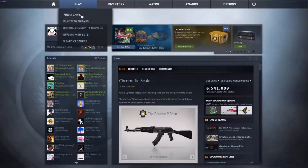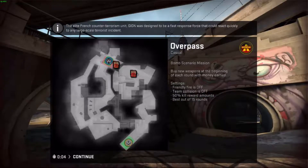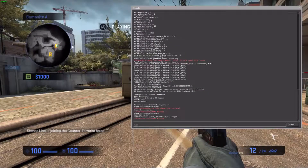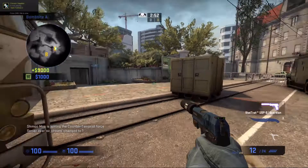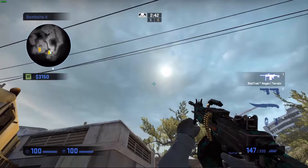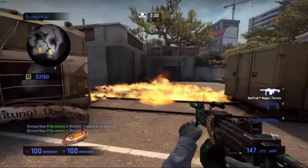Now that we've executed that, once we head into, let's say, offline with bots — common casual, Overpass, best map. Let's just choose CT. And now SV Cheats on, just so I can get enough money. SV Cheats, Impulse 101. So now that we have 9,000, let's do our bind, which is 5. Wabam. So we have our Negev, Dualies, our incendiary, and our lovely decoy, and our kit. Just with the click of the button.